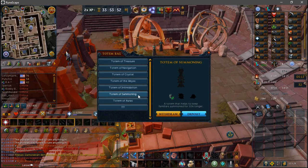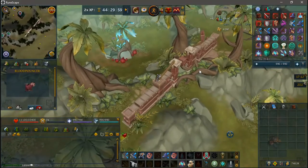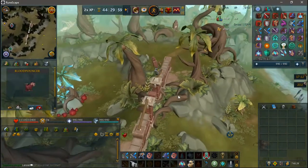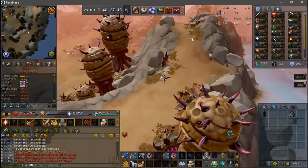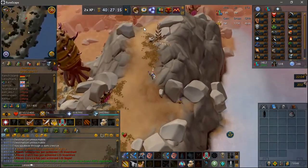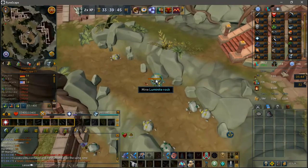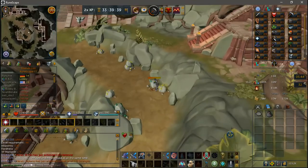The Summoning Totem increases the duration of all summoning familiars by 10%. The top is obtained while using the Agility Course, the middle is obtained randomly by killing slayer monsters, and the base is obtained randomly while hunting big game dinosaurs. The Auras Totem reduces the cooldown of all auras by 15%. The top is found after pulling up all 60 Ancient Zygomites, the middle is obtained randomly while fighting slayer monsters, and the base is obtained randomly while using the Agility Course. The Remote Totem remotely charges all other totems from the base camp. The top is obtained while selling animals at the Ranch Out of Time, the middle is obtained randomly while mining on the island, and the base is a reward from the quest Desperate Measures.